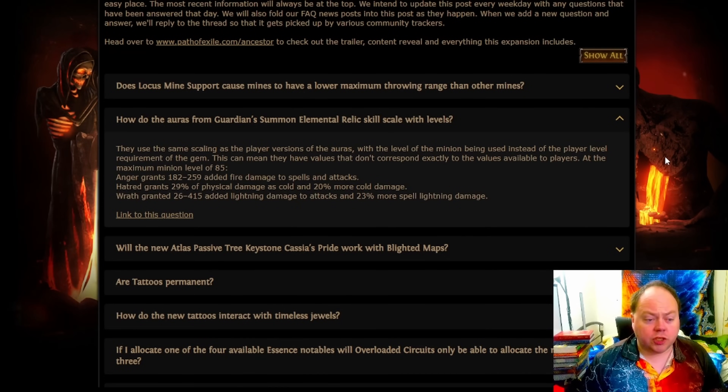Do you want to go with Determination, Grace, Defiance Banner? You can do that. Maybe you want to run all three elemental purities? You can do that. Do you want to go with Haste, Zealotry, and just one defensive aura? You can do that. Lots of different flexibility there.